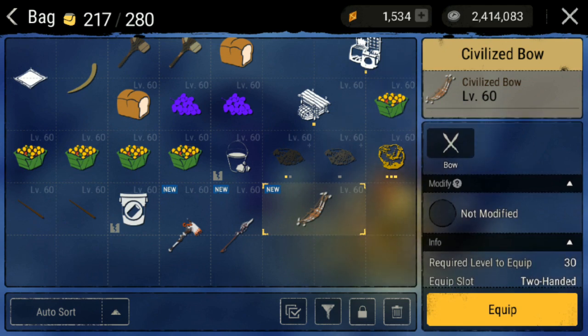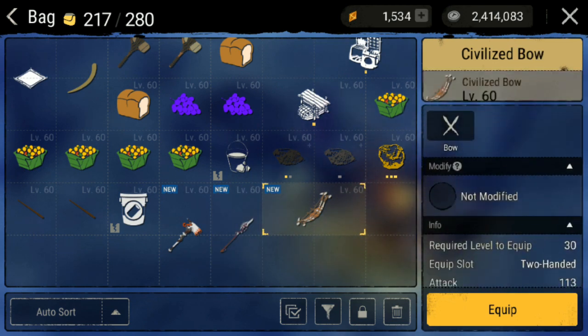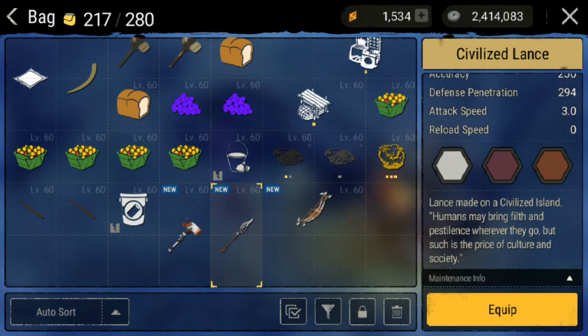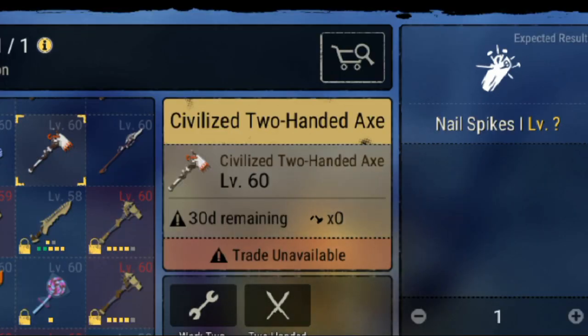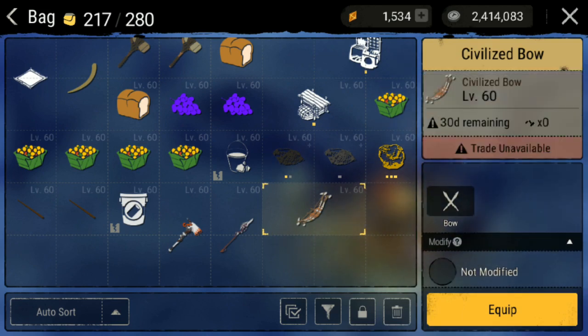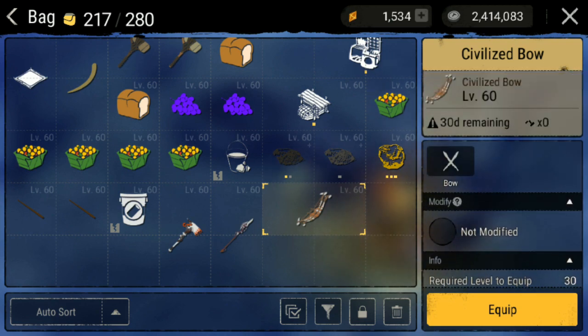Ternyata buff-nya itu tidak masuk. Tadi sebenarnya ada buff - gue udah nyiapin memang ada buff. Dalamnya ternyata buff-nya itu nggak masuk. Ini bisa dipasang paku - kita coba pasang paku. Ternyata tetap bisa walaupun palungnya nol, tetap bisa dimodified atau dipasangin paku. Dan ini 30 day - duranya itu berdasarkan hari di sini. Kalau yang gue lihat dan temen gue udah bilang, ini berdasarkan hari, tidak berdasarkan pemakaian. Inilah hasil senjatanya.